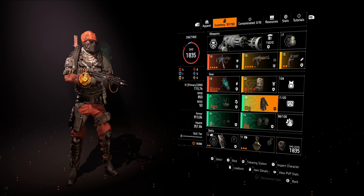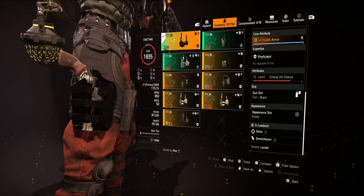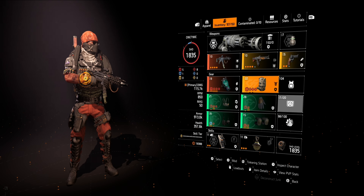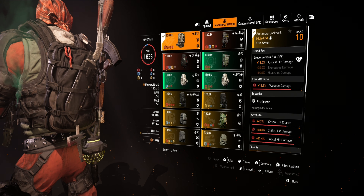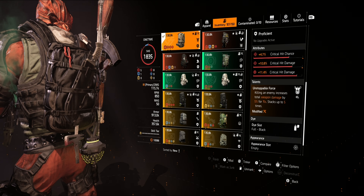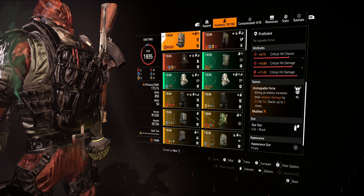Chest, gloves, kneepads, holster. This particular build — the holster can be swapped out for crit hit damage to push it up even more. The backpack we're using is a Grupo Sombra backpack. Crit hit damage for the first piece, crit hit chance, crit hit damage, another crit hit damage mod on there. The talent we're using is Unstoppable Force: killing an enemy increases total weapon damage by 5% for 15 seconds, stacking up to 5 times — 25% weapon damage.